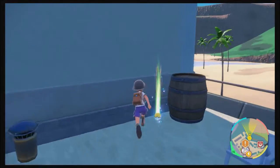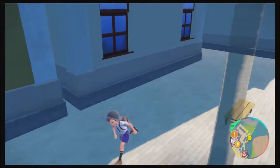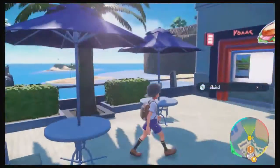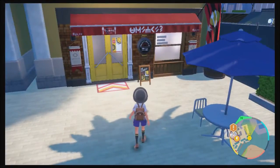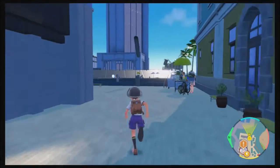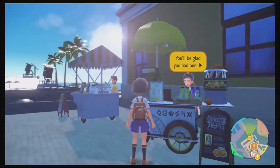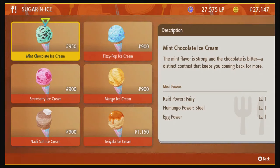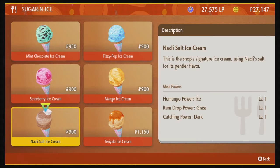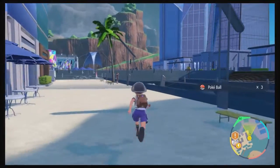Oh hey, I got surfed this time. Starting to slow down again. Another TM — this time it's Tailwind. Got a sandwich shop, a little diner, a couple of stands, a place for crepes, and an ice cream shop. I could use some experience power for Water but I'll take these Pokeballs.